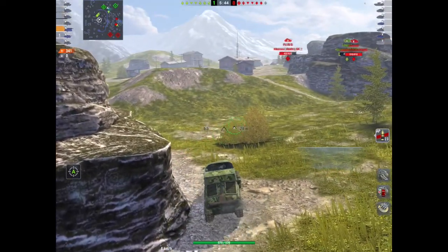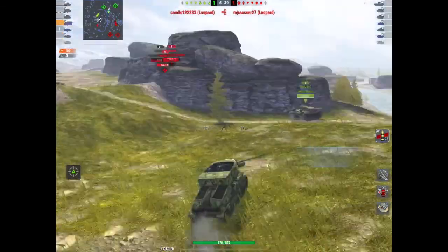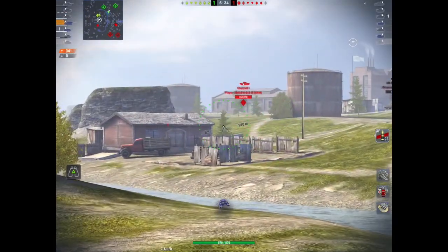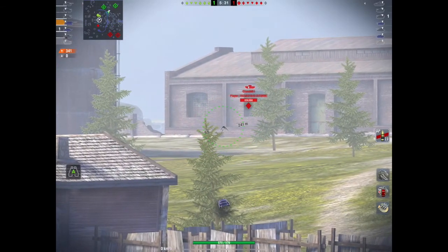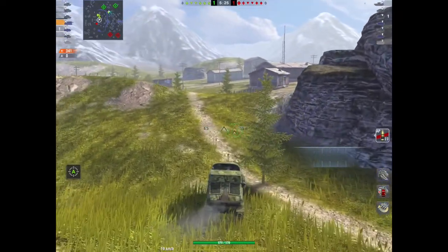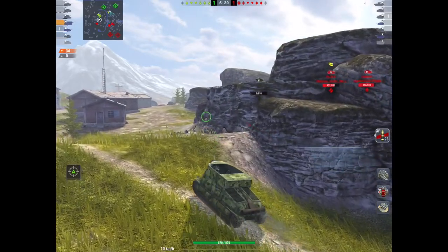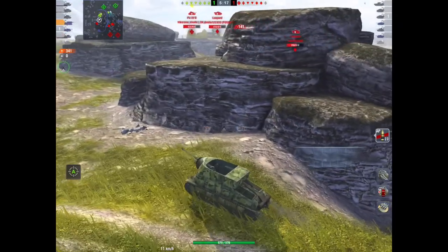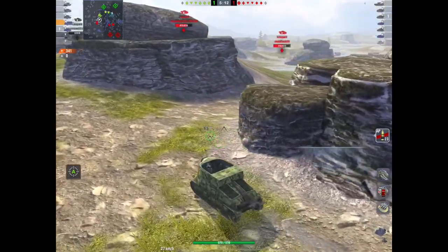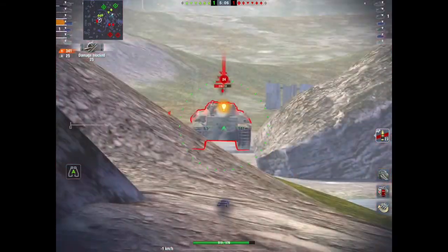At tier 5 it's actually not a bad TD - it won't go through rocks unfortunately as he found out there. You just need to know where to put it and make sure you're nowhere near harm's way. This thing in sniper mode from a distance has the ability to decimate the enemy. It's got a really nice reload, dishes out really good damage, and has really good penetration. Aside from the crap mobility, depression, and armor, it's a gem.